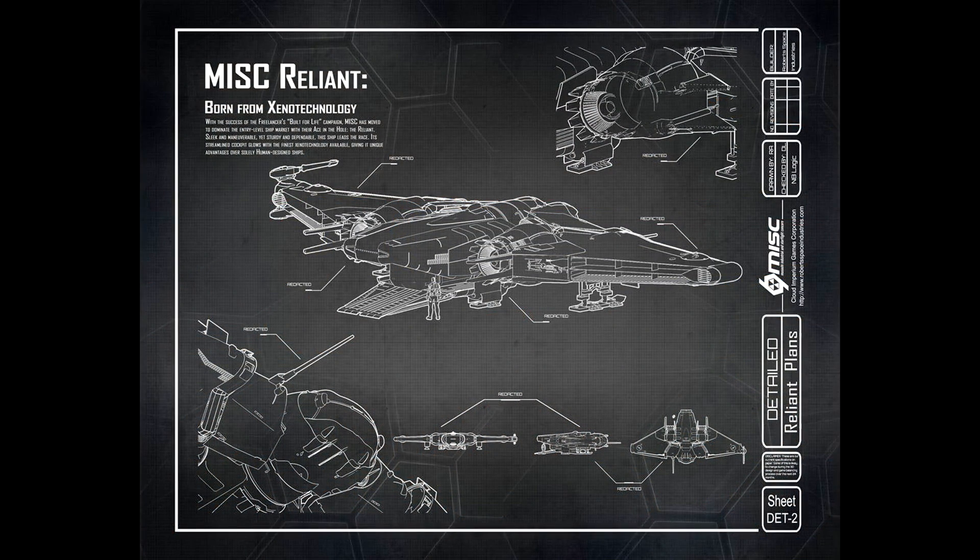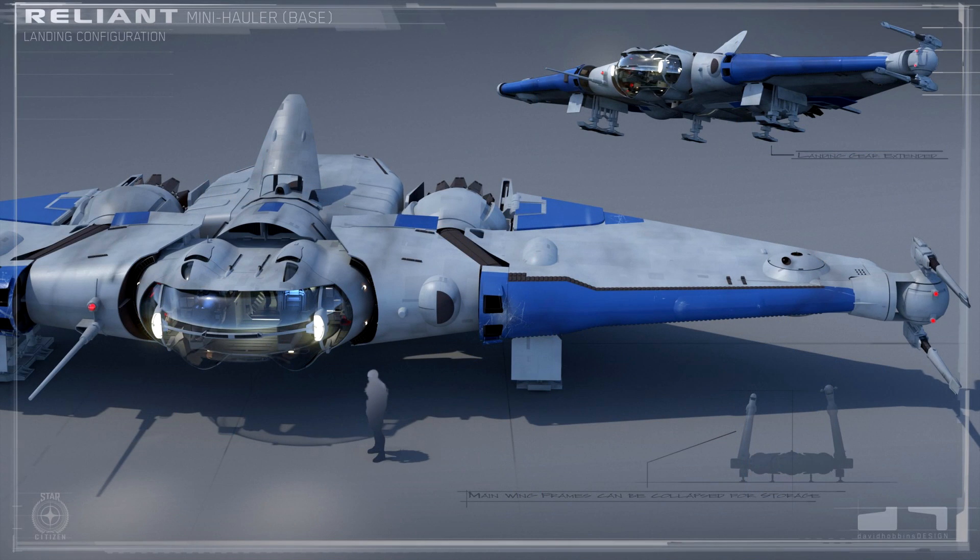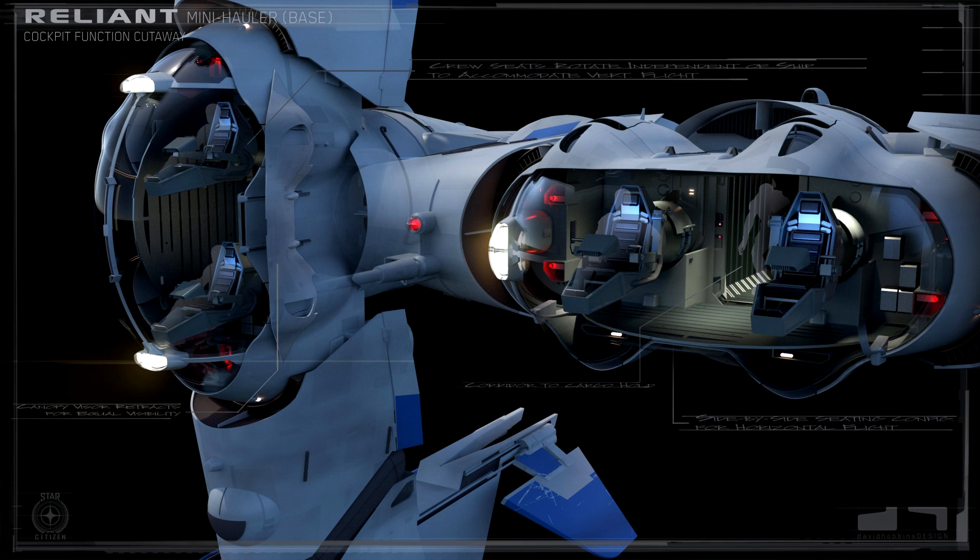The Reliant description states that it has more Xi'an technology than any other human ship to date. That technology shows itself in the moving cockpit that locks into place depending on what flight mode you're in, whether vertical or horizontal, as well as having omnidirectional thrusters. It also has advanced composite armor and fancy controls that have been updated from the same development team that worked on the Freelancer.